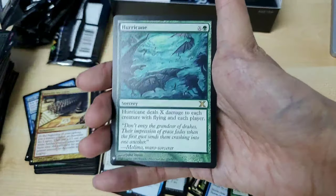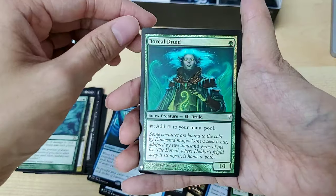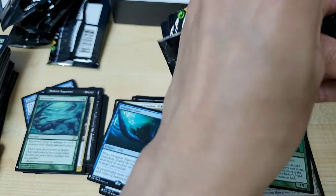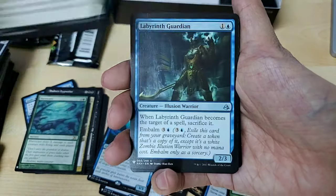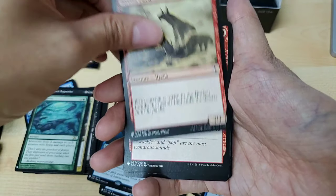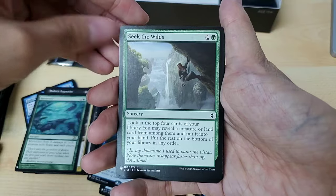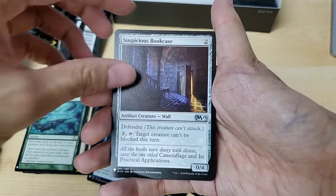Universal Automation — that's a common. Hurricane — rare, being a Deep-Glow Skate, and the foil being Intruder Alarm again. Artful Maneuver. Bitter Revelation, Crippling Blight, Light Hyenas. Cleansing — the art looks really cool on this one. Seek of the Wilds. Ooh — uncommon, Suspicious Suitcase.